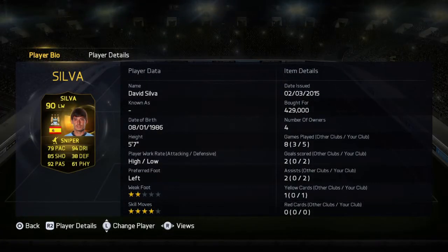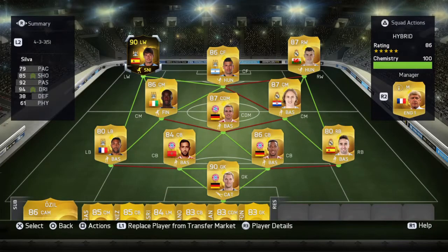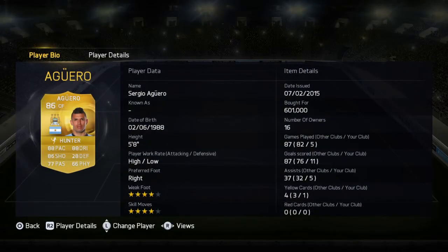David Silva: five games, two goals, two assists, high/low work rates — really, really good card. 94 dribbling, 85 shooting, 92 passing, and he's at 430k. He's a lot cheaper than his other card — his CAM cards are like one and a half to two mil on PS4.